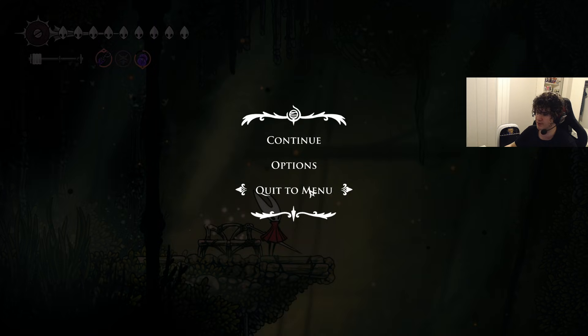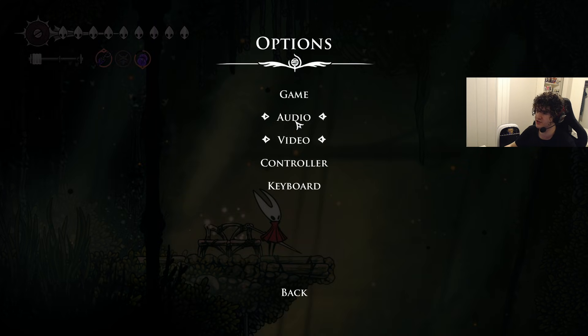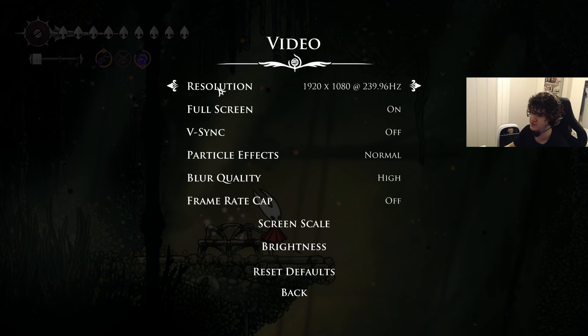After keybinds, I'll show my video settings as well. I basically use max resolution, full screen, and I turn VSync off — VSync is really bad, turn it off. Particle effects can be whatever you want based on your PC; if your PC is bad I recommend putting this low. Blur quality I have high, but you can put it low if you want — it doesn't really matter that much.